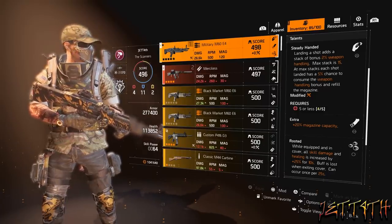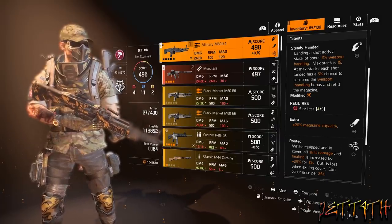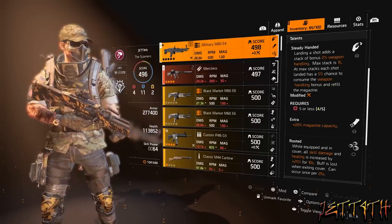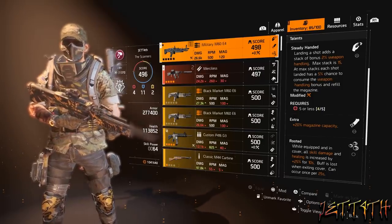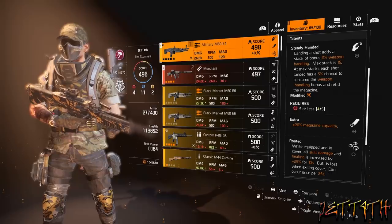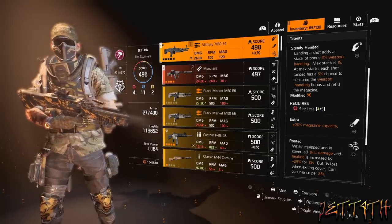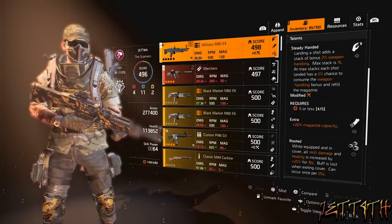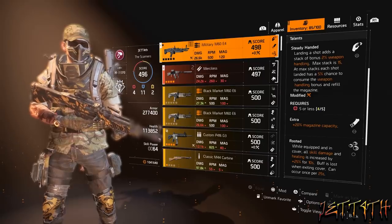I chose this mainly for the weapon handling bonus, with the magazine refill as a definite extra bonus. The second talent, Extra, gives plus 20% magazine capacity, which you'll definitely want. You could go with Allegro, but a lot of times when you get down to those final 20 rounds, that's when you'll consume the weapon handling and get your extra rounds — I was down to my final round when it procced at the beginning of the video. Finally, we have Recharge: while equipped and in cover, all skill damage and healing is increased by plus 25% for 10 seconds, buff is lost when exiting cover, can occur once per 25 seconds. I'm using this paired with Safeguard on the backpack — when they proc together, that's how I'm getting that instantaneous healing like old school Safeguard.